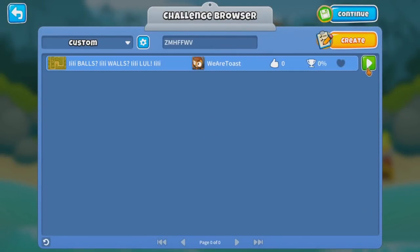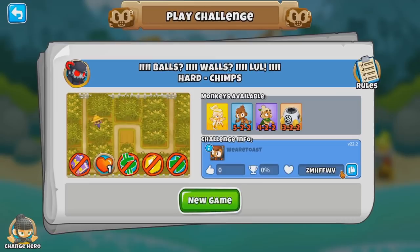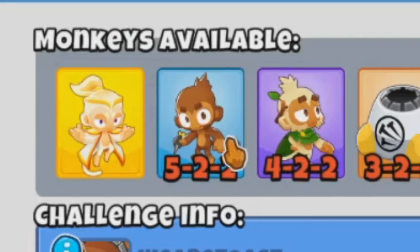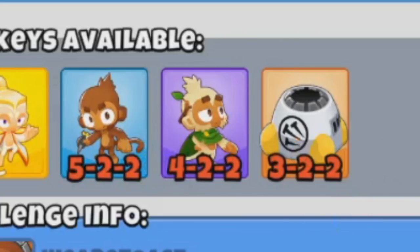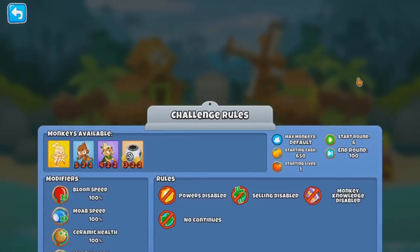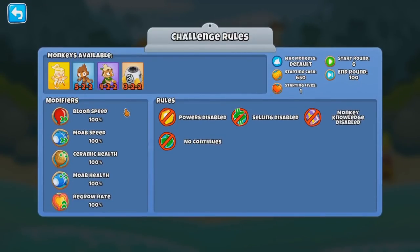So I always requested this challenge. Ignore the title, but basically the theme is balls only. So you have Adora's Ball Light, you have Ultra Jug Balls, you have Ball Lightning, and you have Spiked Balls. Now, it's just plain CHIMPS, Cornfield. And apparently with these towers only, it's doable. So let's do it.